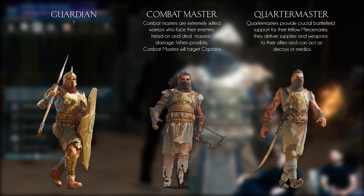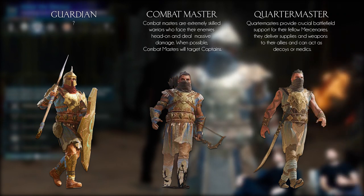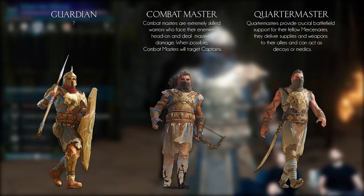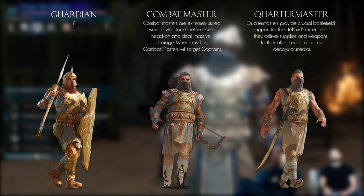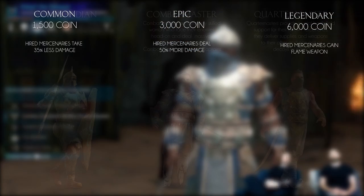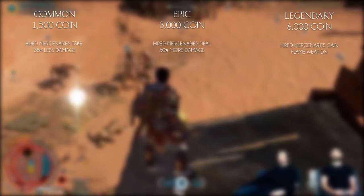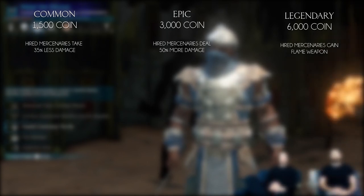The Guardian is kind of a defensive class, Combat Master is more an offensive DPS class, and Quartermaster is more of a support which supplies and revives allies. You can hire up to three mercenaries to be your bodyguards, and when you do, they will take a spot in the army screen. When hiring, you can choose between three rarities of mercenaries: common, epic and legendary. Each rarity costs more than the other, with better mercenaries and bonuses too. The nice thing about the mercenaries is that they will never betray you, so you don't have to worry about that.